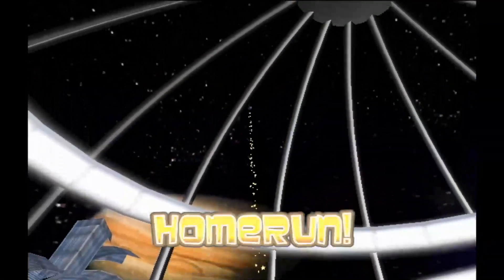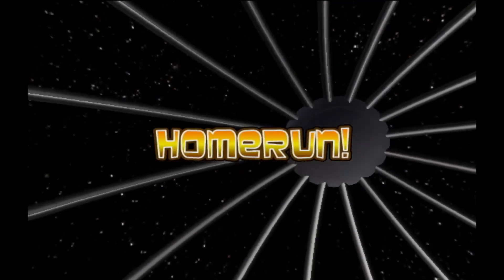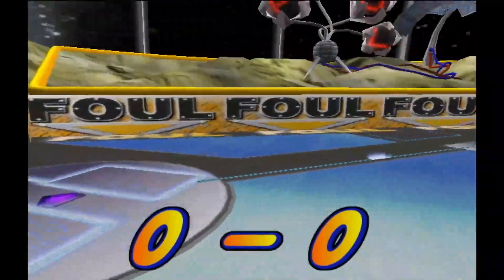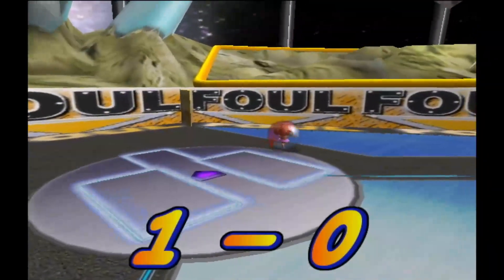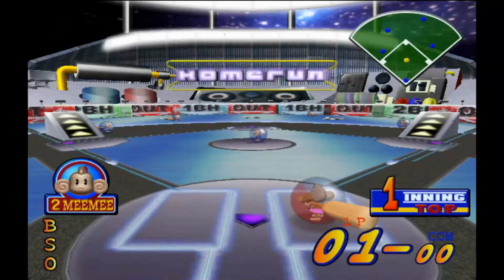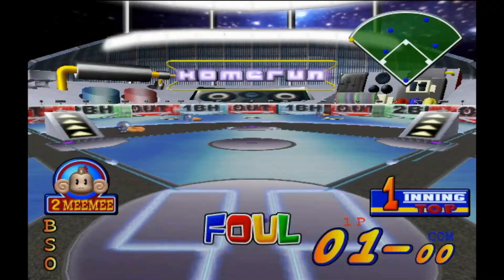Press A to swing — and that's a home run! Oh, that was easy. It's usually a lot harder to get a home run because those are all over the place, but when they're in the corners it's kind of easy. Depending on where we land determines what we get — we get bases, outs, fouls. And if the monkeys catch you, you wind up with an out. So be careful.